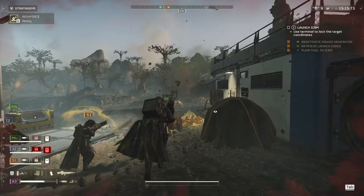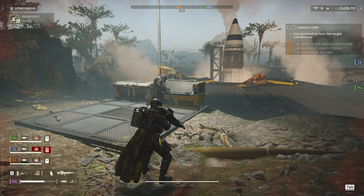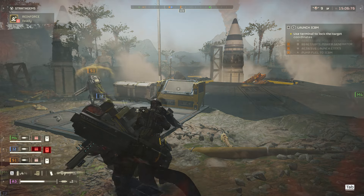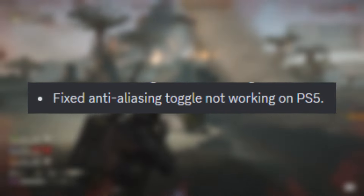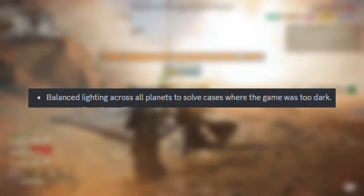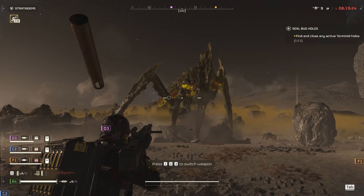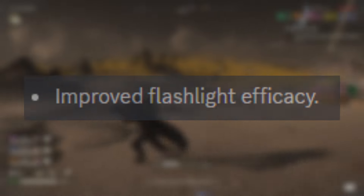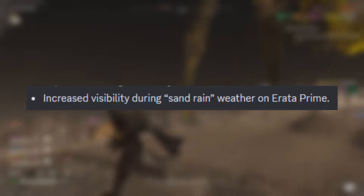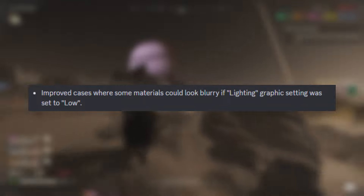The major armor fix finally came through, where they fixed armor rating values not reducing damage as intended. Now light armor will actually take increased damage and heavy armor will be more significant at later levels. They also fixed certain bug holes including the stalker's nest that were unnecessarily hard to destroy, fixed the anti-aliasing toggle not working on PS5 so you should see fewer jagged edges, and balanced lighting across all planets to solve cases where the game was too dark. This came with improved flashlight efficacy, increased visibility during sand rain on Errata Prime, and updated tutorial materials and lighting.